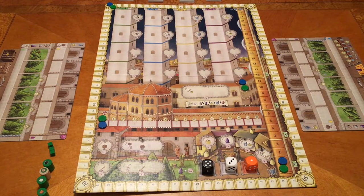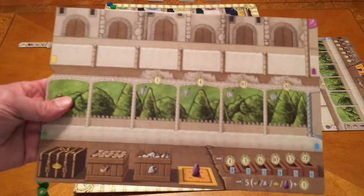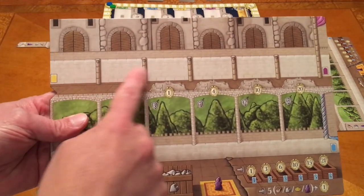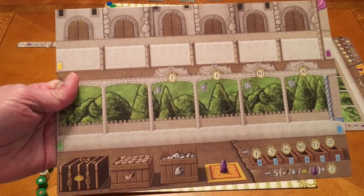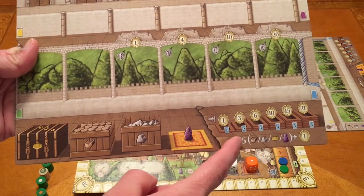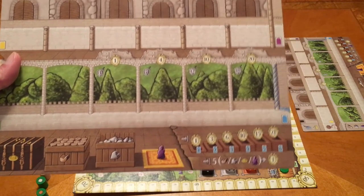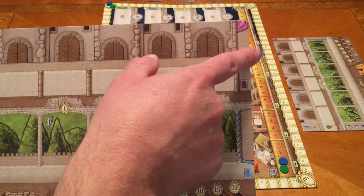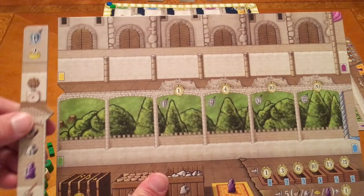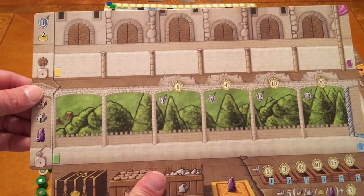The first thing we do to set up the game is each player decides on a color — Dad will choose green. We get a player board with spots for yellow cards, green cards, and a spot for our gold, lumber, stone, and servants, plus a handy end-of-game scoring aid at the bottom. We also have areas for purple and blue cards next to the board, and a little bonus tile that fits into a notch on the player board — the artwork lines up very well.